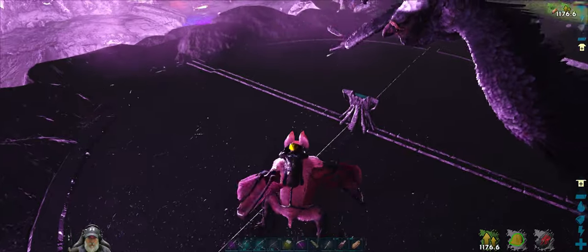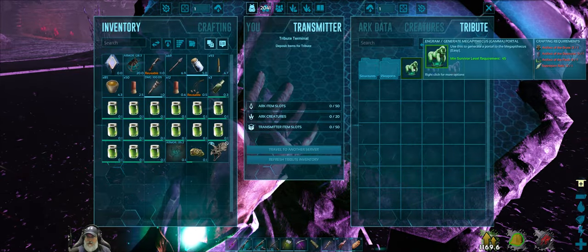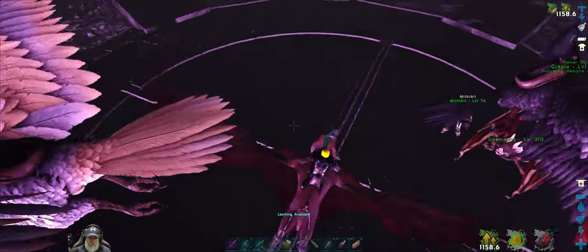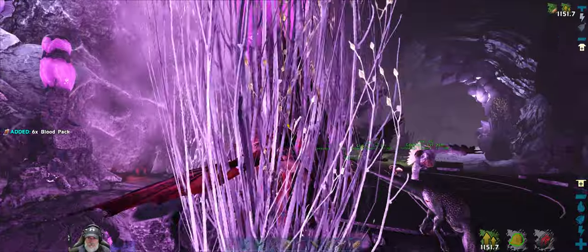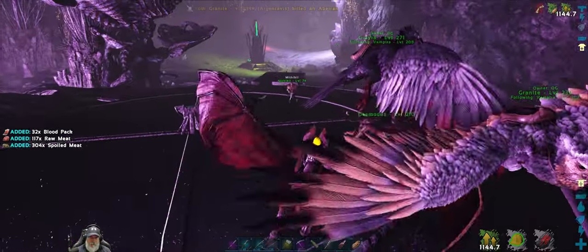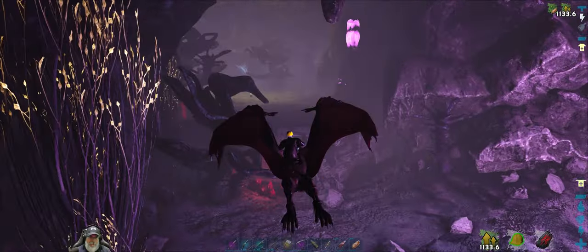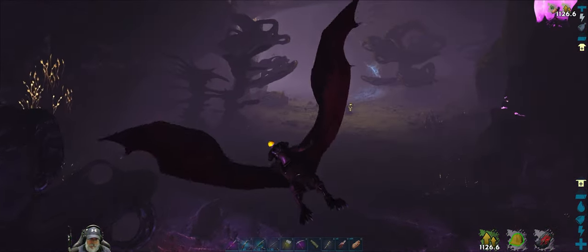Oh, this is Megapithecus. Maybe they've crammed all the bosses right here. Well, Megapithecus is an island boss, though. Yeah, but like, if you go to one of the obelisks outside, it's different bosses.